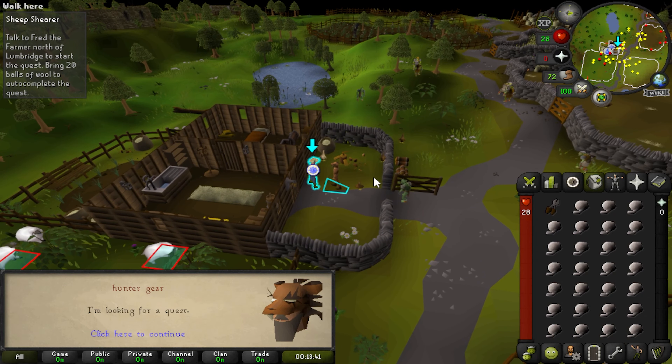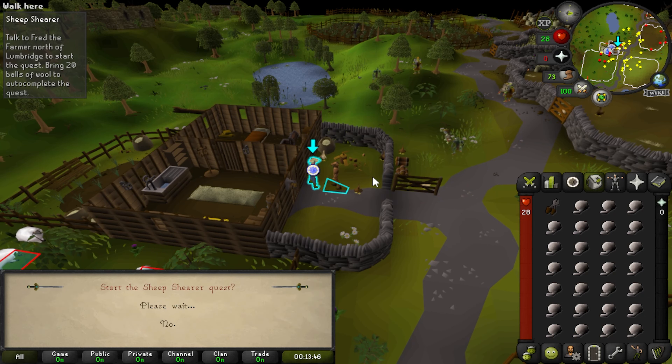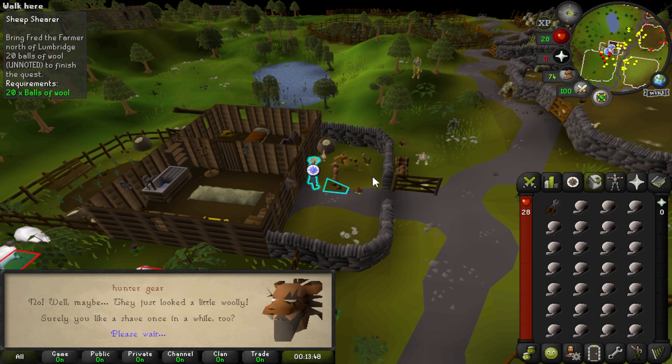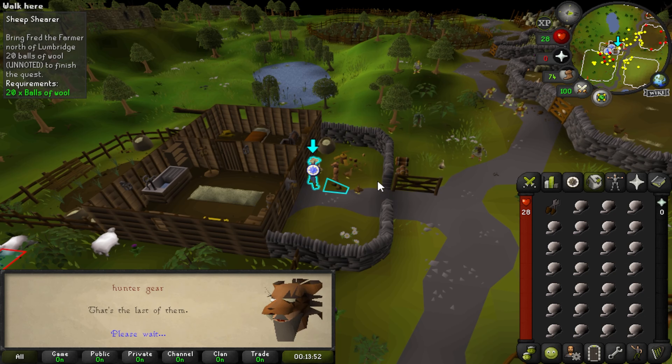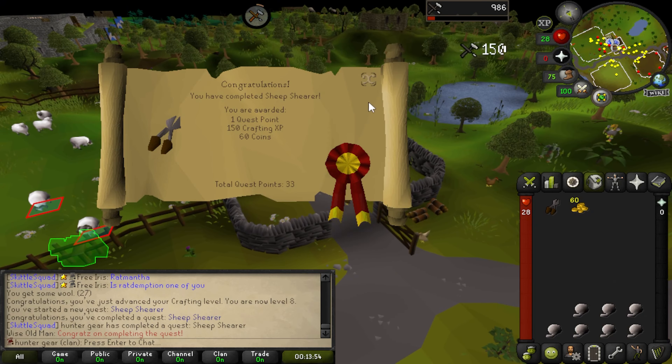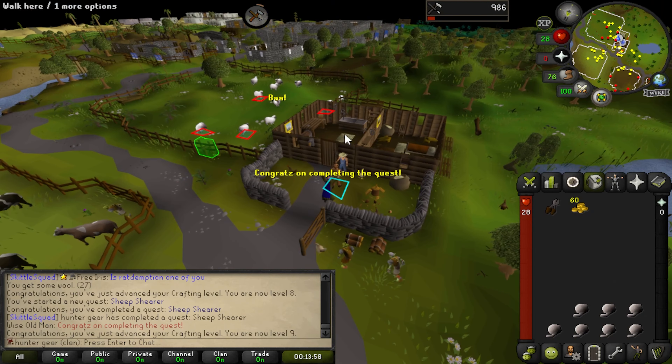So in this one there's a couple things I want to get taken care of early on. I went ahead and started the Sheep Shearer quest. I couldn't really do this one until I got the shears to make it easier. Once I got the shears from having the tool store, I went ahead and completed Sheep Shearer. I got up to 9 crafting, which is pretty exciting.